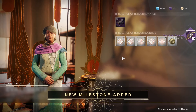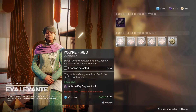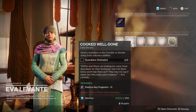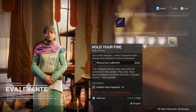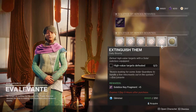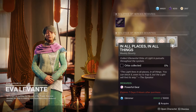Ava gives 15 Solstice key fragments. The Solstice armor objectives include: defeat enemies in EAZ with solar weapons, defeat Guardians in Crucible or Gambit using solar subclass abilities, hold your fire as a solar subclass, collect captured solar energy from defeated Cabal, complete the strike The Arms Dealer, defeat high-value targets with solar subclass, and collect elemental orbs of light throughout the system.